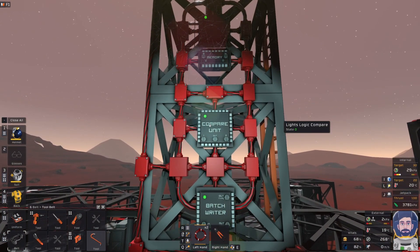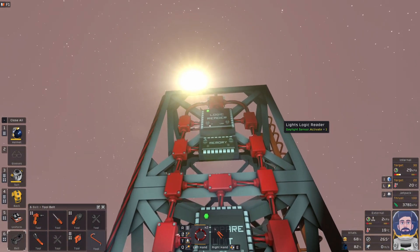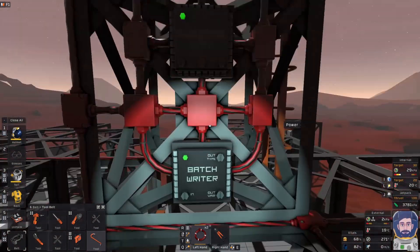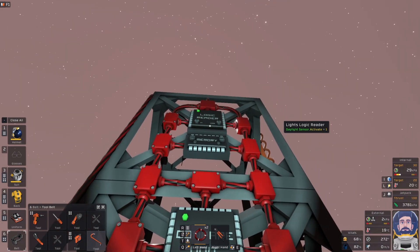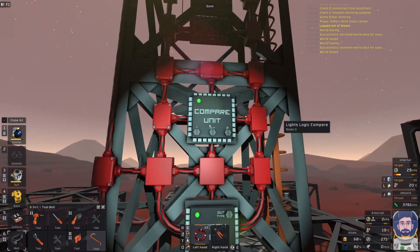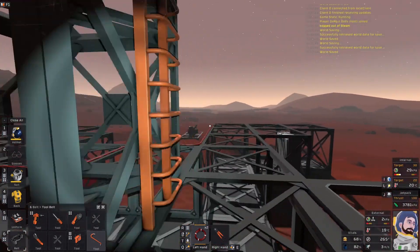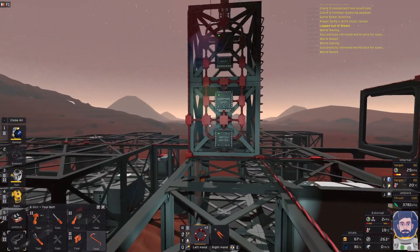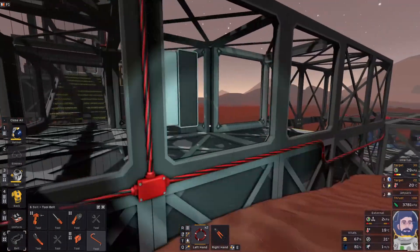I'm actually surprised I got this to work as quickly as I did. You've got to use all different kinds of chips — a logic reader, memory, a math unit or compare unit, batch writer — and then you have to program each one with their certain functions and variables. It's quite intricate and a lot of trial and error, especially on my part. But again, I was pleasantly surprised I got that working on one of the first attempts. So we're going to wait for the sun to go down to demonstrate how the lights work.